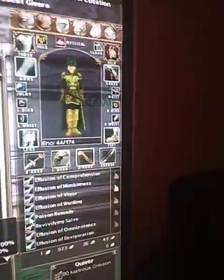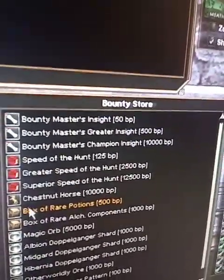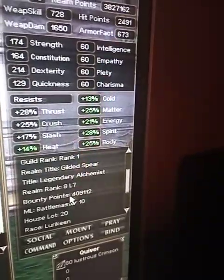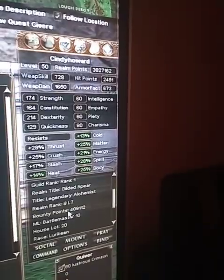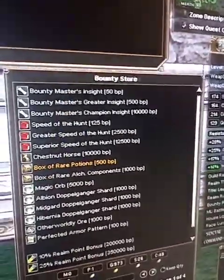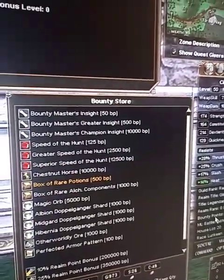You'll notice I have a Revivifying Salve. There are 8 potions that you get from these boxes of rare potions, which are 500 bounty points per box. As you can see, I have 409,000 bounty points remaining. If you caught my video on the Effulgent Dreaded Seal that I turned in with maximum bonuses, I went from about 700 bounty points to 443,000 with that seal, as those seals are worth bounty points to make up for bounty points you cannot earn from running certain quests on the PvP servers.